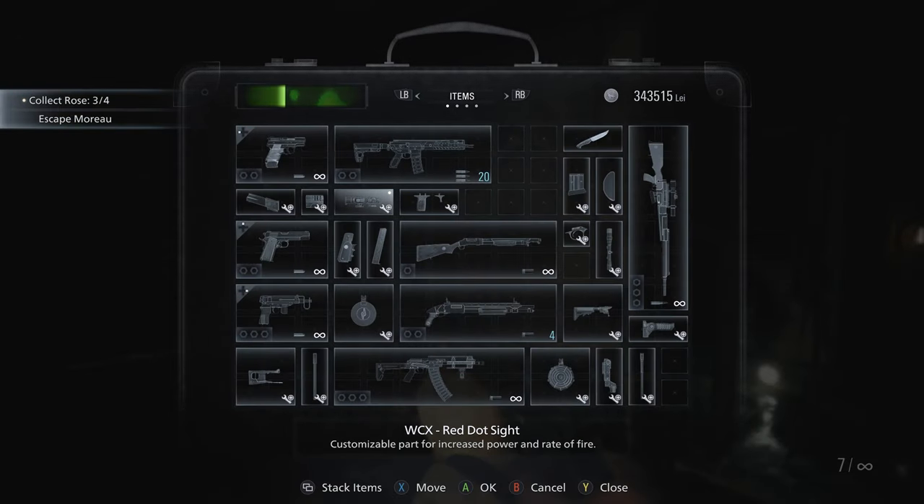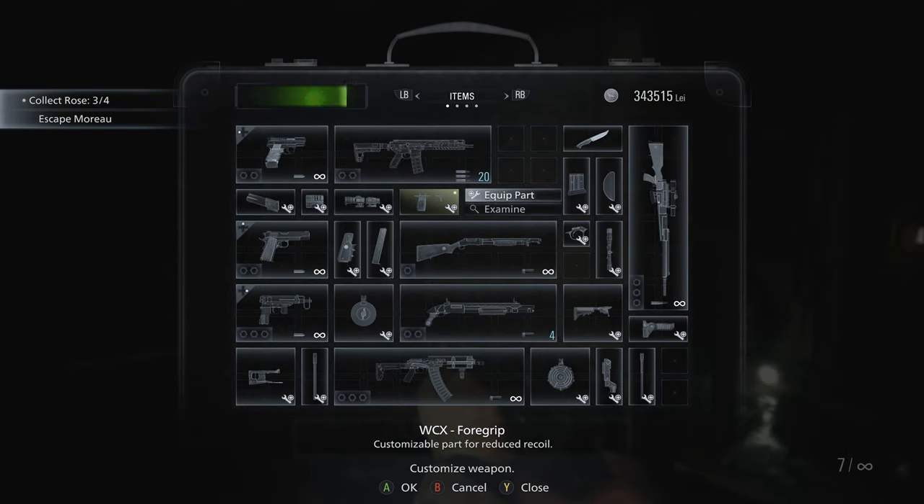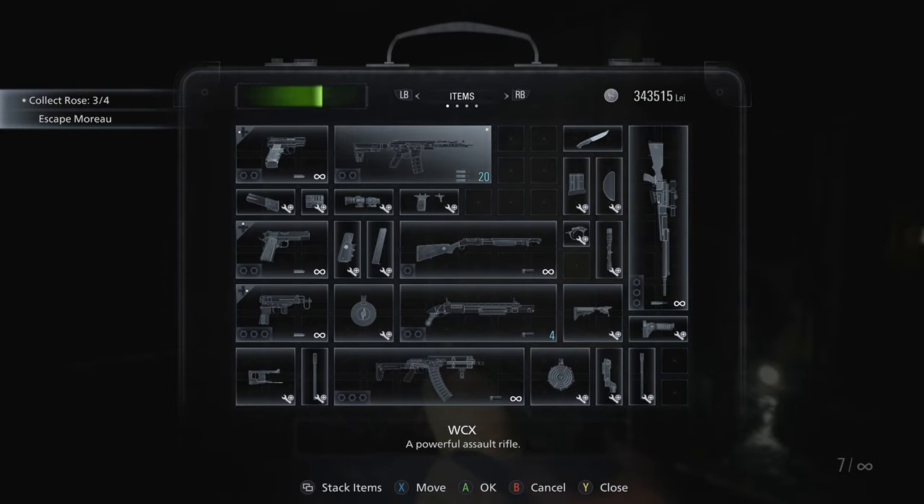Now to look over the custom parts — first you got the red dot sight, which increases firepower and rate of fire. And then you got the foregrip, which greatly reduces recoil. Let's test this thing out.